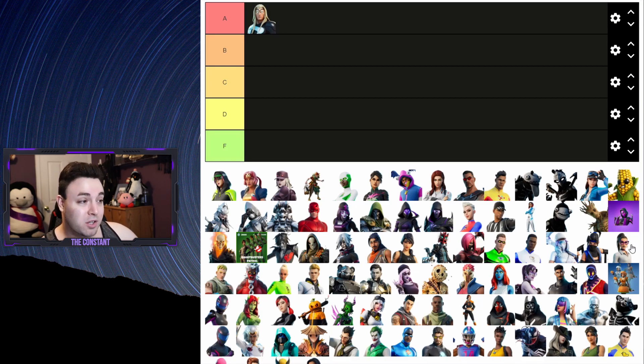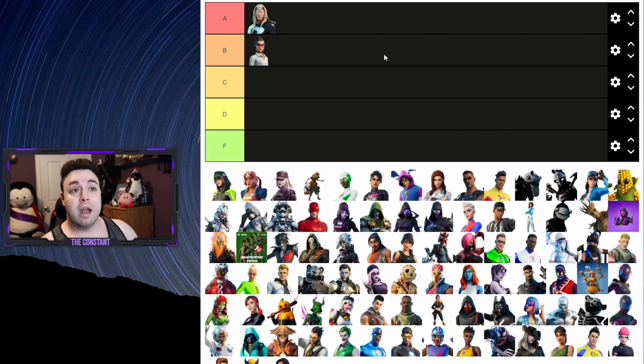Jennifer Walters is actually going to go to B in my opinion. I use Jennifer Walters more often than I use Thor, but the Jennifer Walters transformation into She-Hulk - sometimes her hair gets a little messed up, and for that reason I'm dropping her down to B.